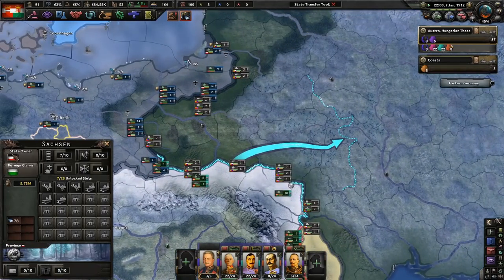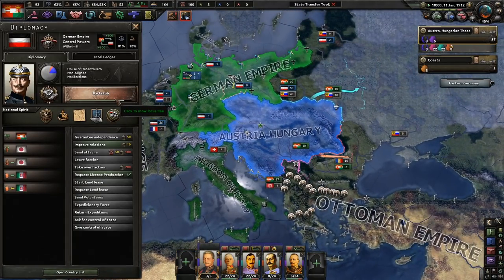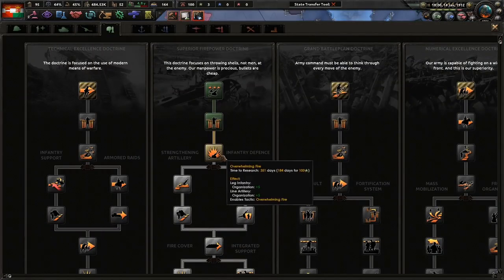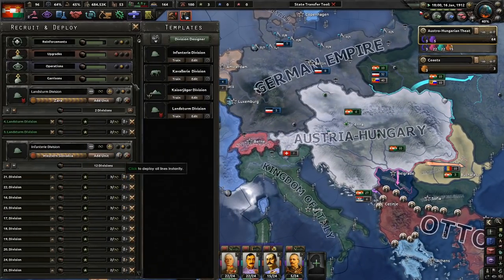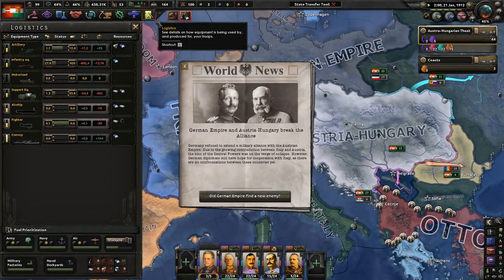Germany — which way are you going? No! Not the backstab! Why, Germany? Everyone else is going historical but you. Now we've got the 'Trench Warfare' debuff path, which means we need to really focus on having enough divisions and resources everywhere. We break the alliance — they refused to extend a military alliance with the Austrian Empire due to growing contradictions between Italy and Austria.